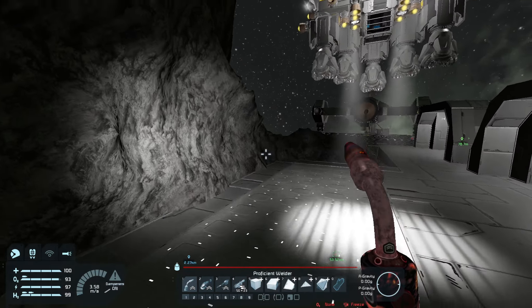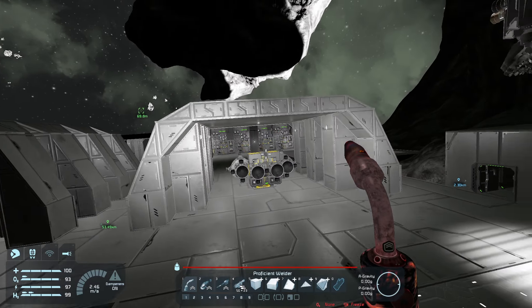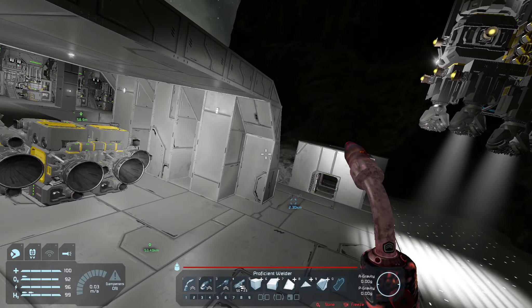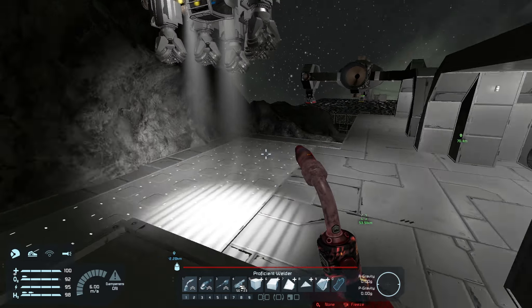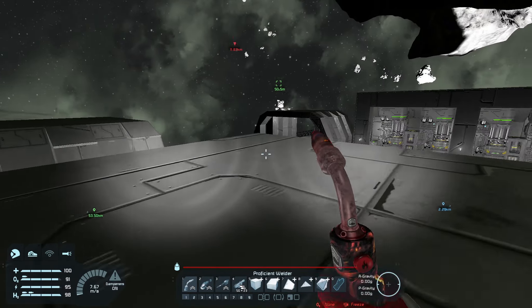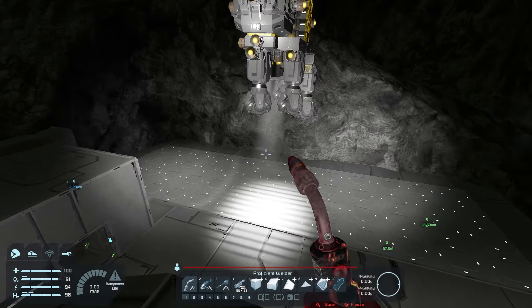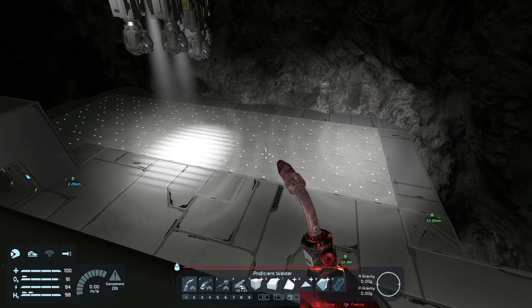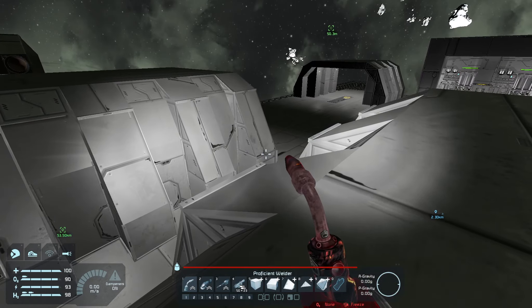Hey everybody, welcome back to another episode of Space Engineers. Between episodes I have done a little bit of work on the base as I said I would, and I have started work on the living area of the asteroid base. I think I'm going to put it right back here next to, or right behind, that first hangar we built. I have doors over there but we'll have an entrance there, and there'll be a living quarters on this half. On this half we'll have radio command, like the radio tower, that'll go up pretty high and overlook the entire asteroid base.